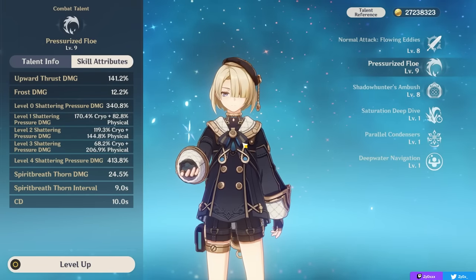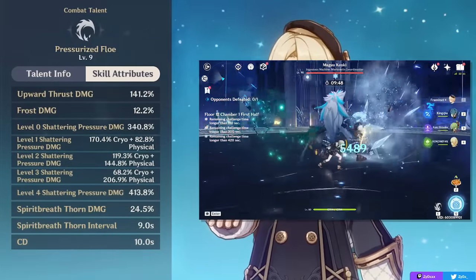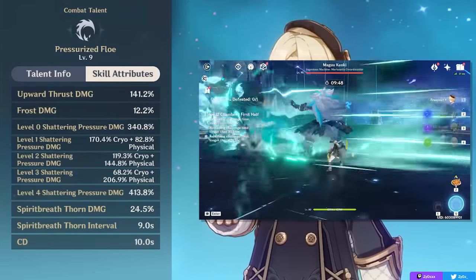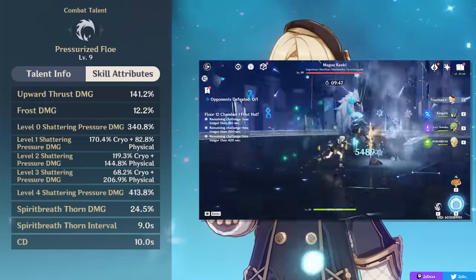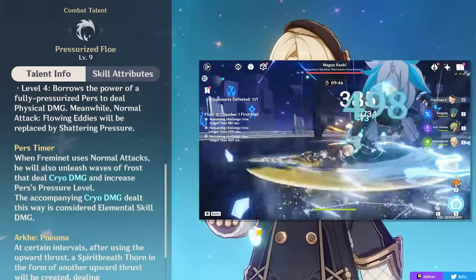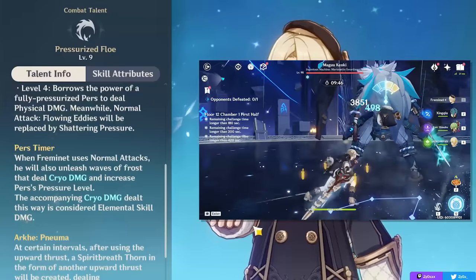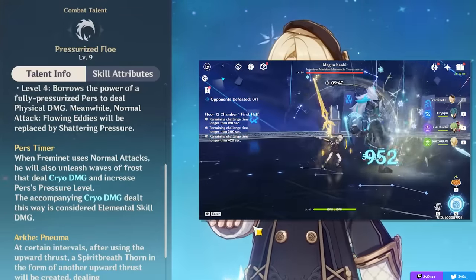Other important properties of your skill: first, your first hit of your skill will always do cryo damage. Up to once every 9 seconds, when you use the first hit of your skill, you'll also fire a Spirit Breath Thorn — a small hit of Pneuma-aligned damage, very useful against certain Fontaine enemies to disable their mechanics if those enemies are Ousia-aligned. After using the first hit of your skill, Freminet's normal attacks will unleash waves of cryo damage on top of increasing your pressure level, each normal attack giving you +1 pressure level if you're not in your burst. These cryo waves have very low scaling, so pretty negligible, but a bonus amount of cryo worth mentioning.